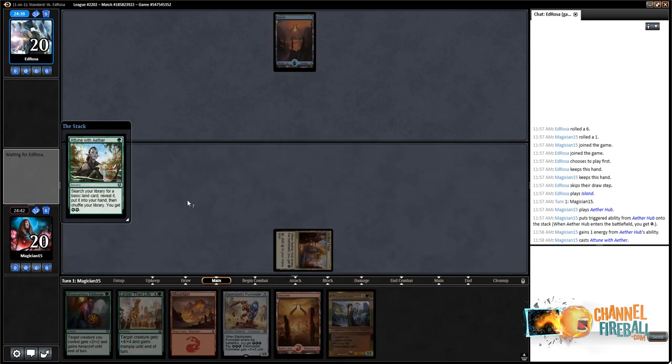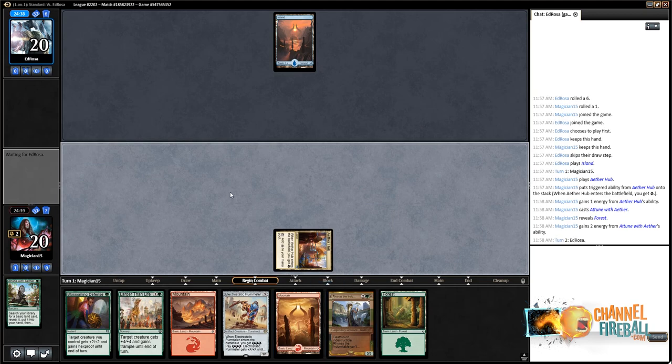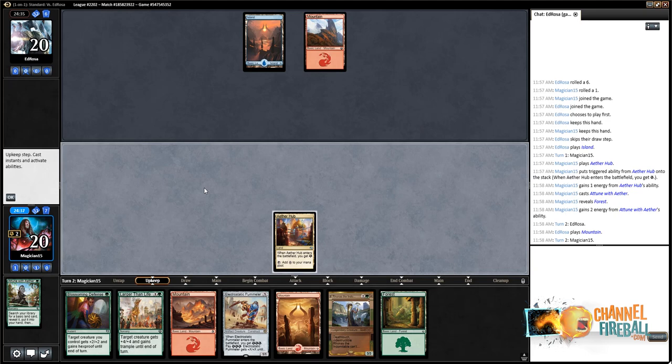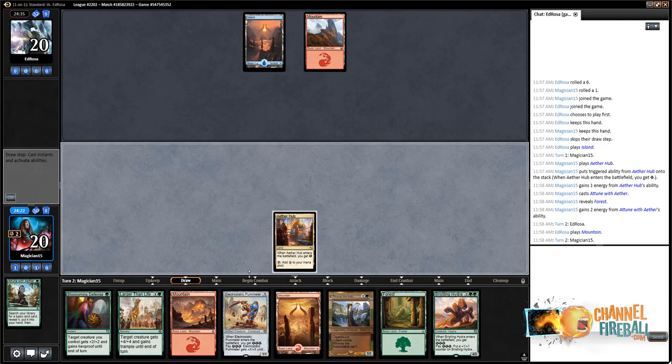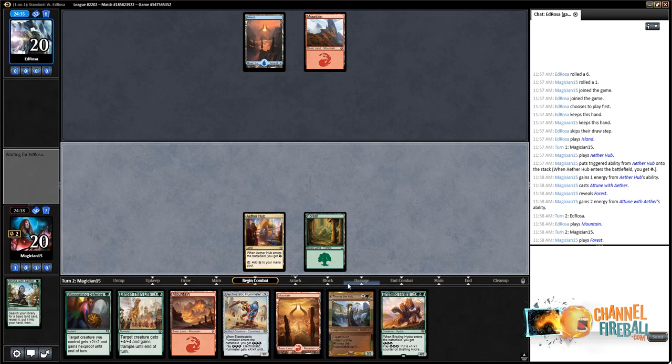Getting ourselves a Forest. Blue-Red Control — unfortunately didn't find a two-drop follow-up. The plan is probably to lead with Rhonas, hoping it gets countered. If it doesn't, lead straight into Hydra. Cub on two. I'm going to save the Cub for a spot where I could play two spells — Rhonas is usually a spell blue-red control doesn't really want to counter, as they'd rather fight over the other spells. Trading that first spell is important from my perspective.